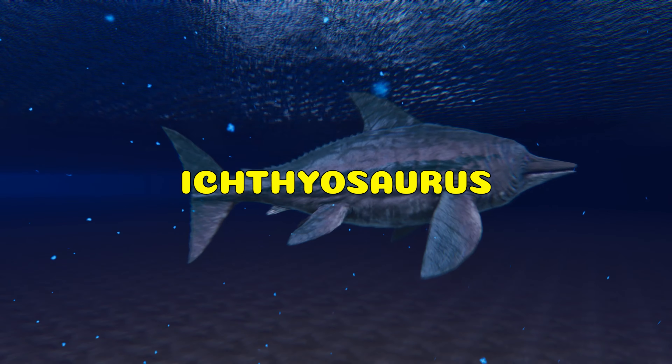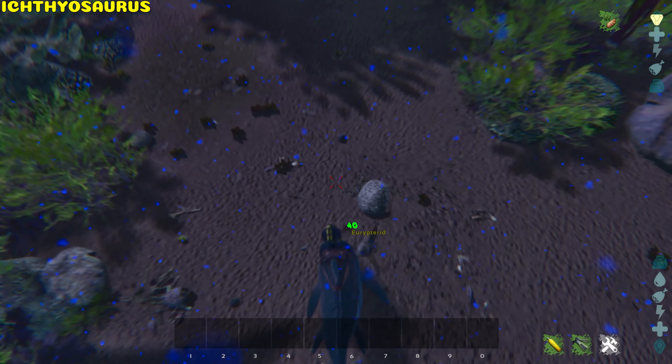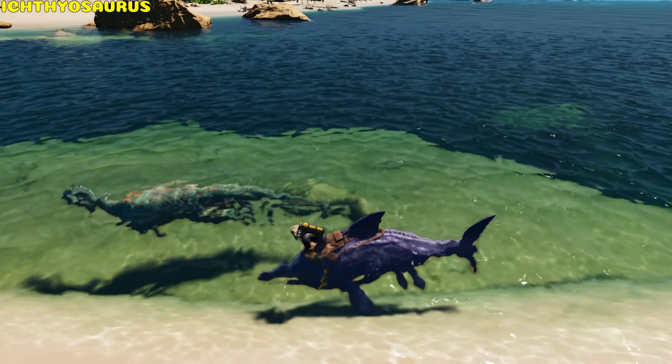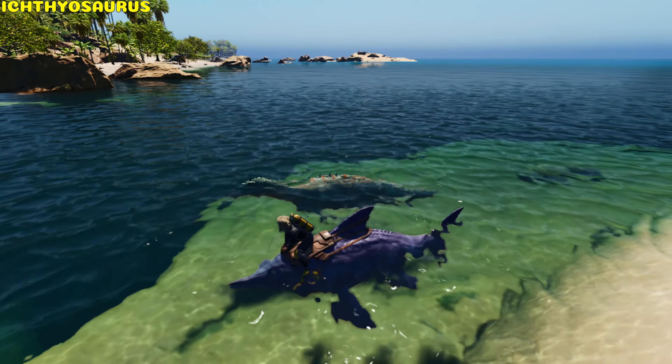Ichthyosaurus. The Ichthy just bites; however, because it has no knockback and cannot gain torpor, they are perfect to farm black pearls off Eurypterids. Predators in shallow water such as Piranhas and Baryonyx ignore a mounted player until you attack.